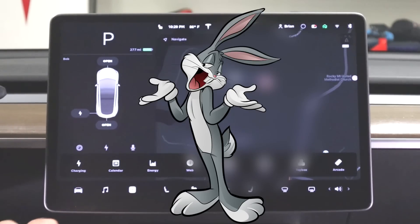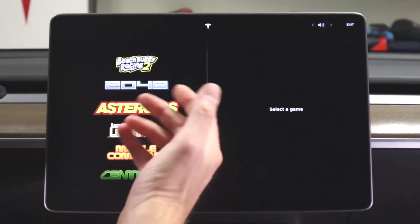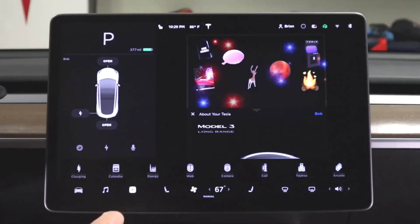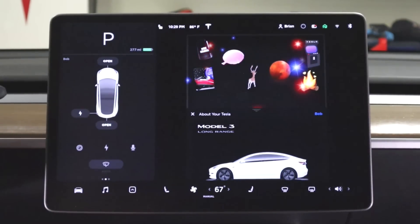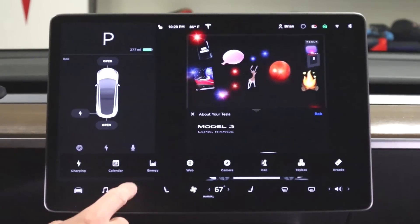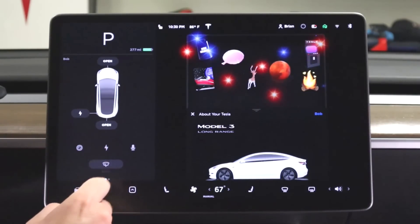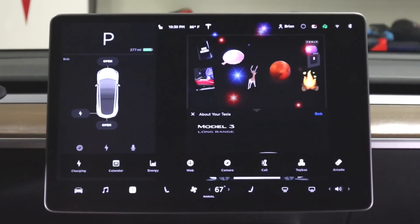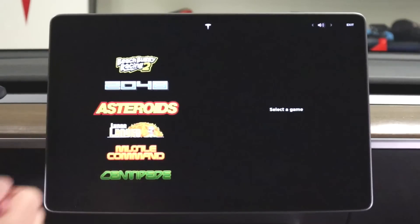Now instead of going up here and having to click the T, pull this down, and go to the video games, you can now click this here and it takes you right to your toy box. Again, I think this is really a waste of time and a waste of engineers' time figuring out this menu system. This menu system was fine the way it was - it just didn't need the backup camera or the charger in there. I'm not sure why they went with a menu bar across there, but you know, Tesla doesn't hire me - I wish they would. The other thing in the menu bar is arcade mode, which takes you right to the arcade, which is kind of cool.